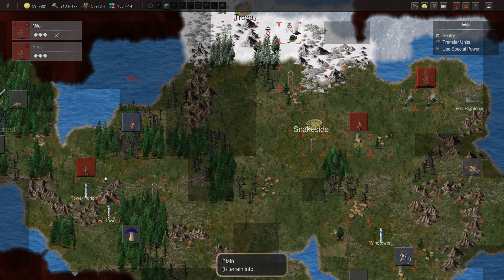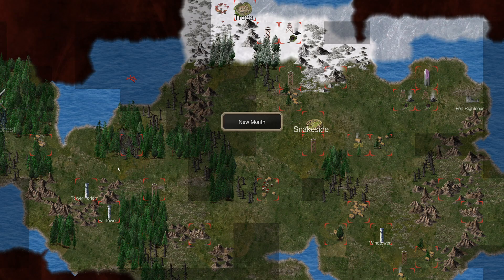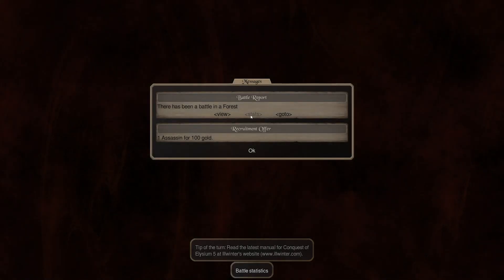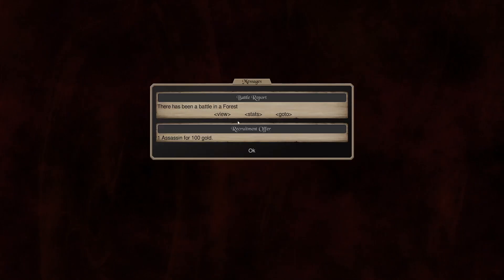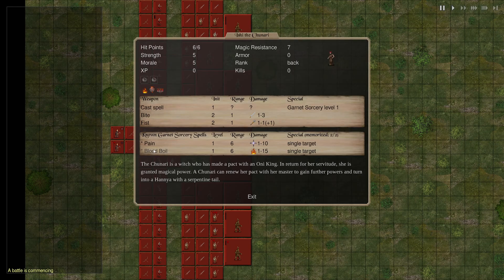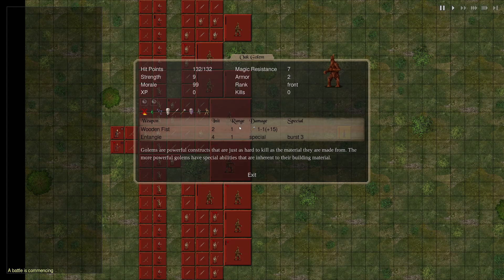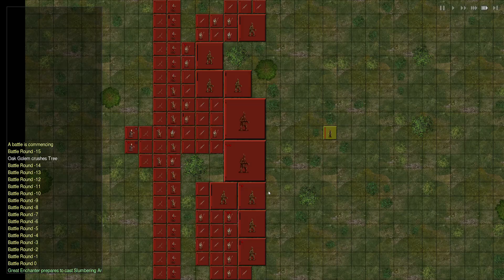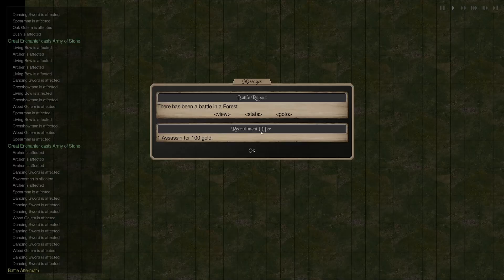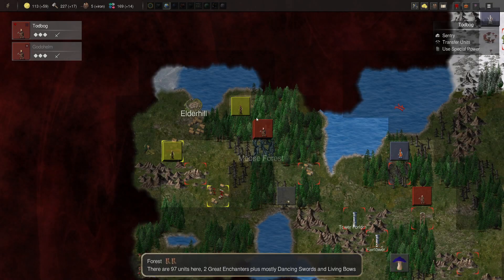Save the gold for now. Bring them back so that we can... We killed them. The oak golem got the chunari - garnet sorcery, blood boil doesn't work on lifeless beings. Pain doesn't affect lifeless beings. Guess what? These guys are lifeless. So she hit the one thing she could, which was the spearmen.